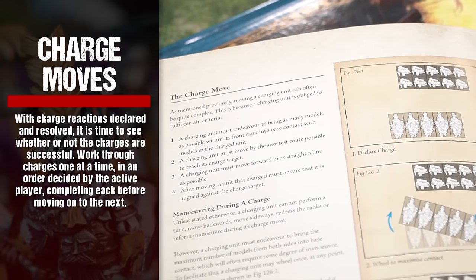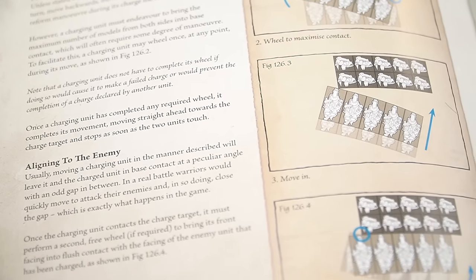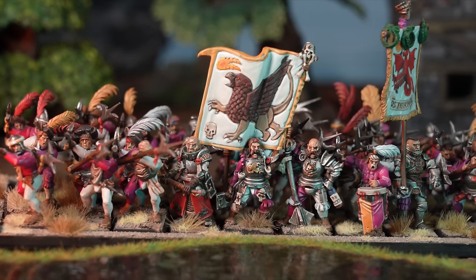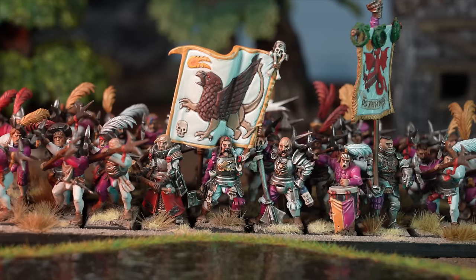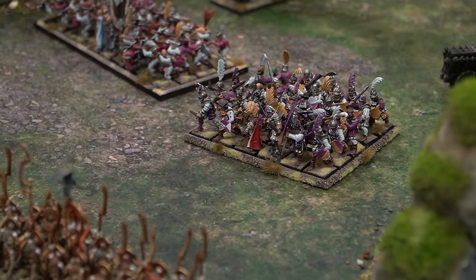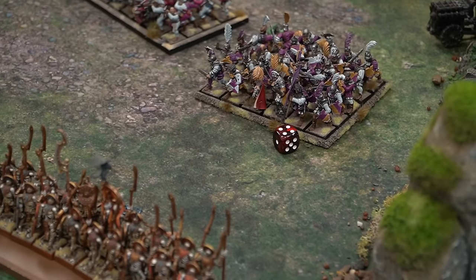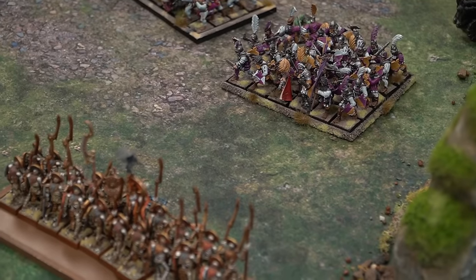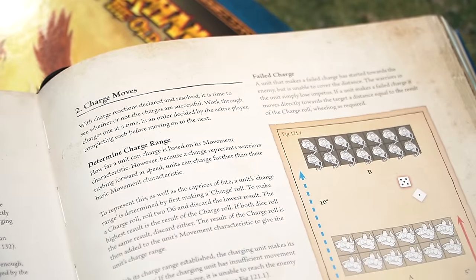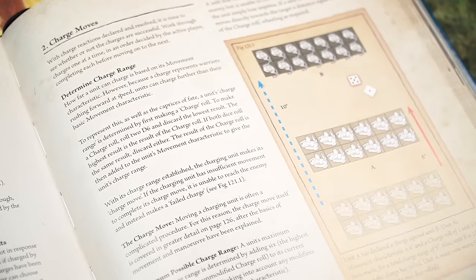Next we have charge moves. With charge reactions declared and resolved, it's time to see whether or not the charges are successful. A unit's charge range is determined by first making a charge roll — roll 2D6 and discard the lowest result; the highest result is the charge roll result, which is then added to the unit's move characteristic to give the unit's charge range. Moving a charging unit is covered in greater detail on page 126 of the rulebook, after the basics of movement and maneuver have been explained.